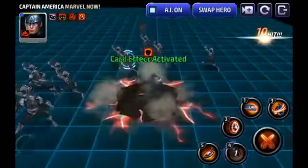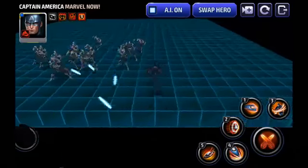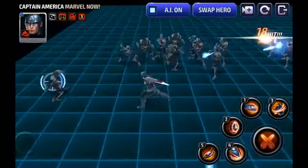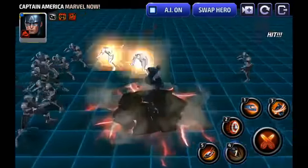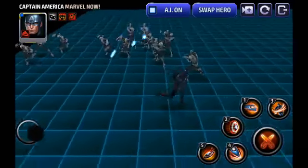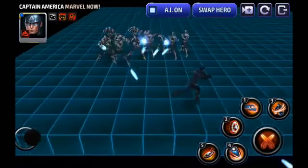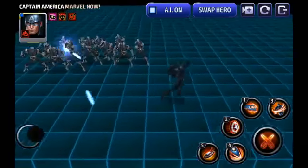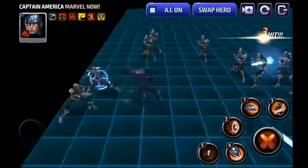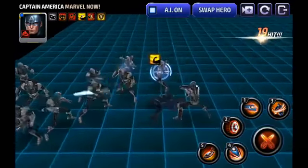Captain America's fourth skill is where things get interesting — he jumps up and comes down, very reminiscent of Captain Bucky the Winter Soldier. It features an iframe but then comes down for hits that leave him vulnerable, unlike Bucky's AoE lightning attack. There's no elemental typing like Bucky's lightning, so you can't buff damage as easily with a leadership or obelisk. His fifth skill is just a bunch of hits — throws shield, does a kick, gets the shield back — almost exactly the same as the current Winter Soldier uniform.